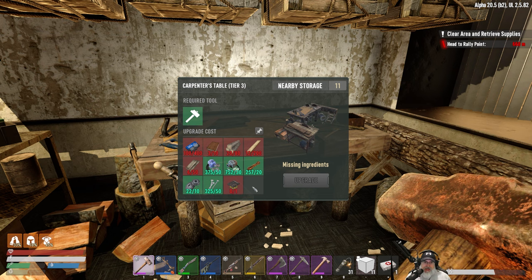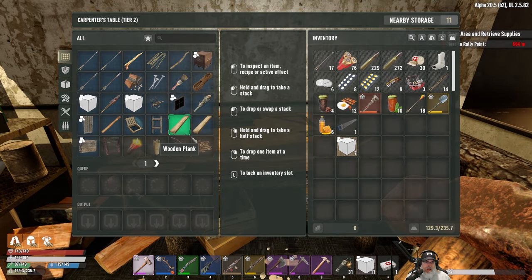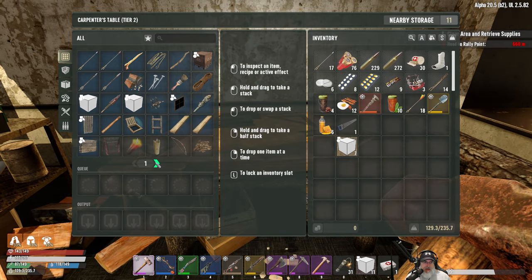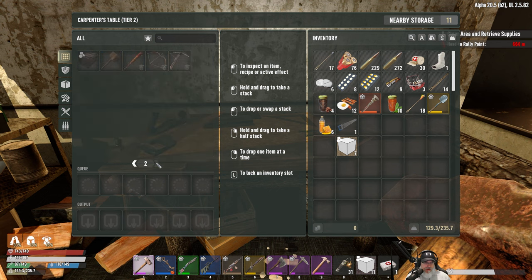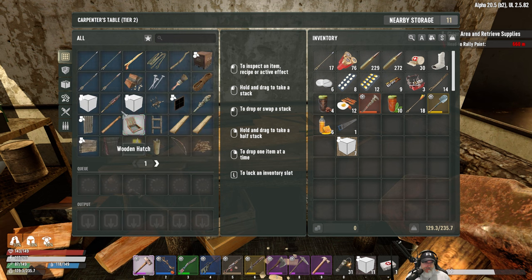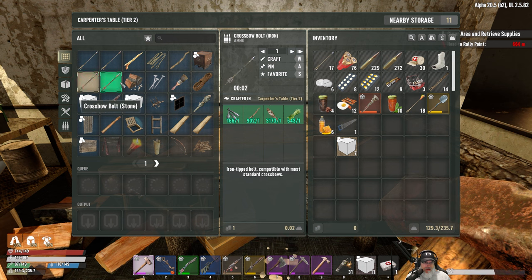We could actually do the next tier right now except for the research data. Let me check - can I make steel arrows, stone arrows, crossbow bolts, iron crossbow? It does not look like I can make steel arrows in here - that's kind of a bummer.